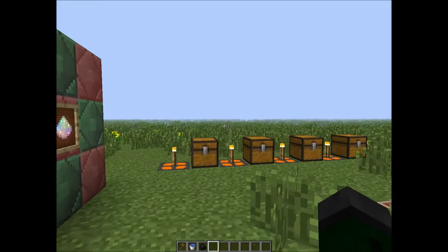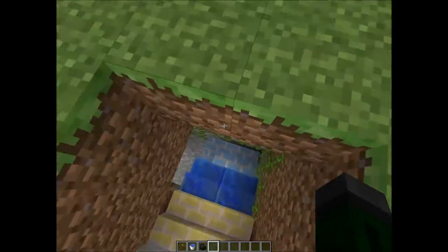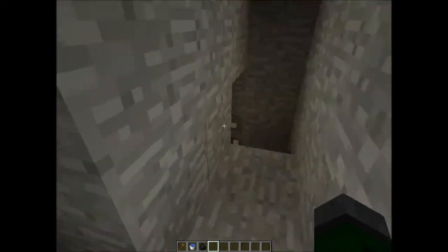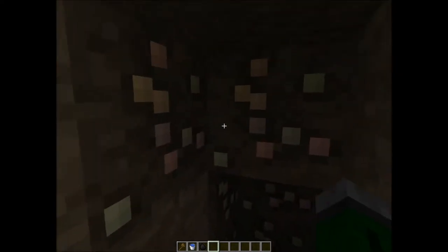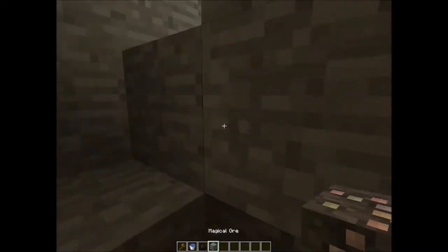I don't want to hang around and blabber, so let's get into the mod. Let's go back in our mine — we haven't been down here in a while. And if we go down here, we'll see that we have a new ore. It's got little dots and things, and it's called Magical Ore.